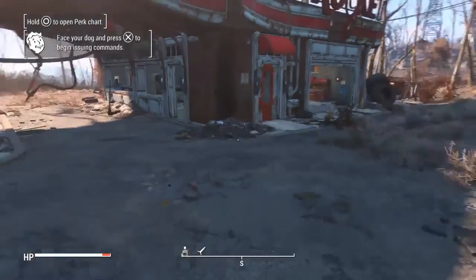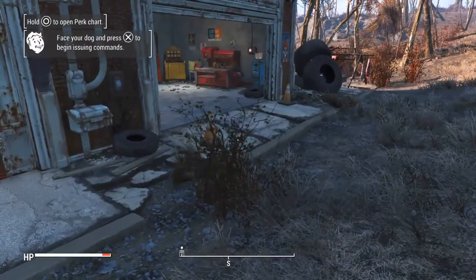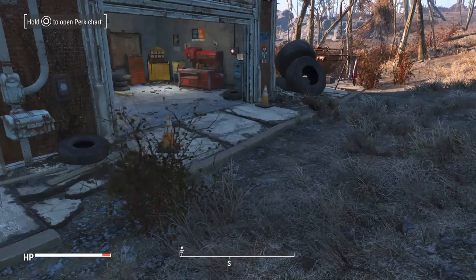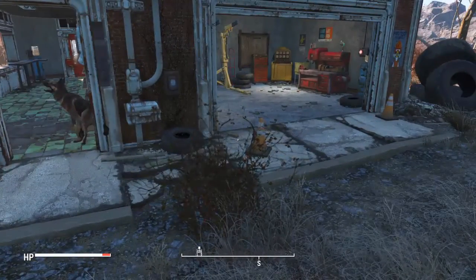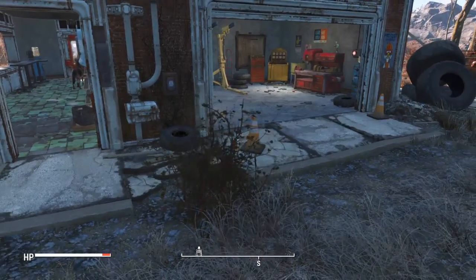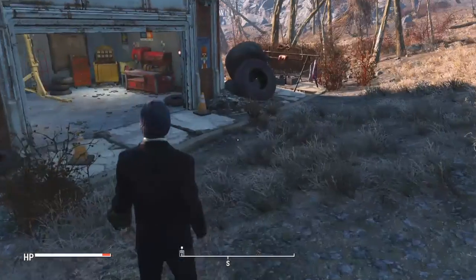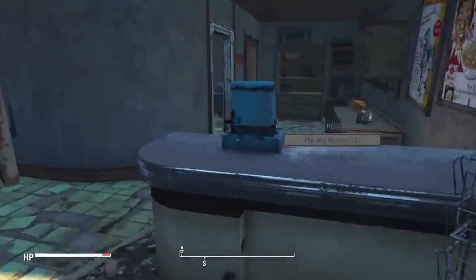This is another settlement here. I've gotten most of the achievements, and one of them was to get your settlement up to 100 happiness. I used this place to my advantage - I only had one person here and gave him a whole bunch of food, water, and a bed, and pretty much just let time go by. All of a sudden I got the achievement without even realizing it. It's actually quite easy - just one person with a whole bunch of food and water.